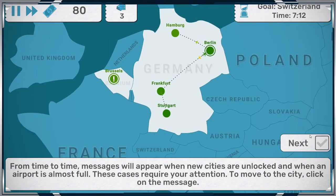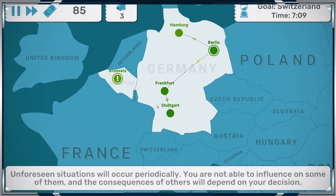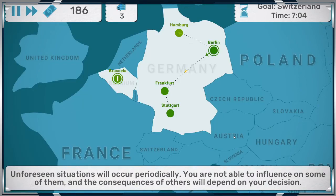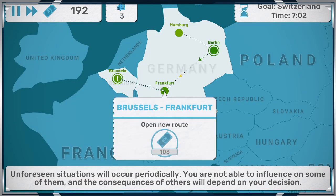The music is a little loud, but that's okay. Unforeseen events in particular — your name will influence some of them, and the consequence of others will depend. We're connecting Berlin to our transport network. Jeremy gave us $100, so let's do that. Done.